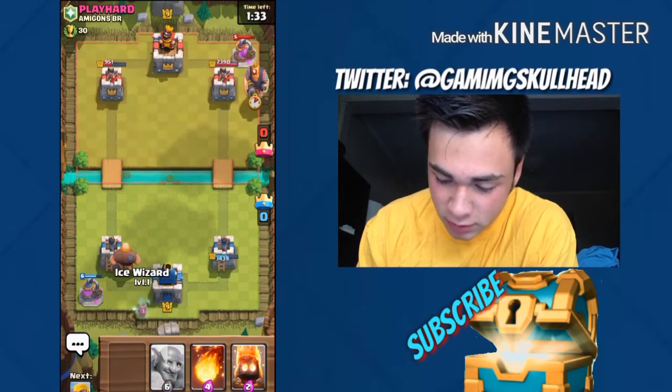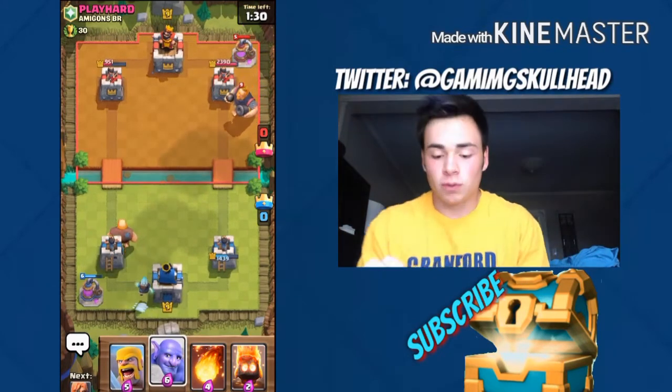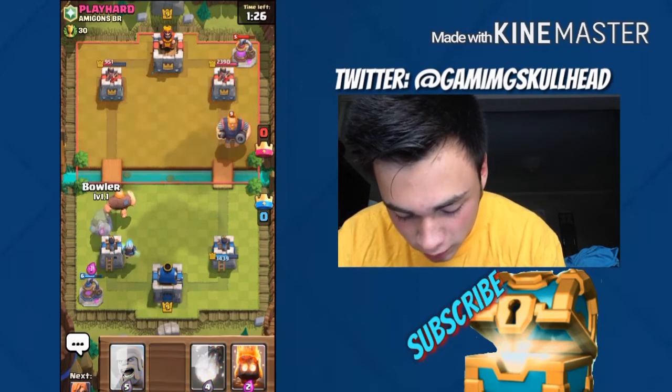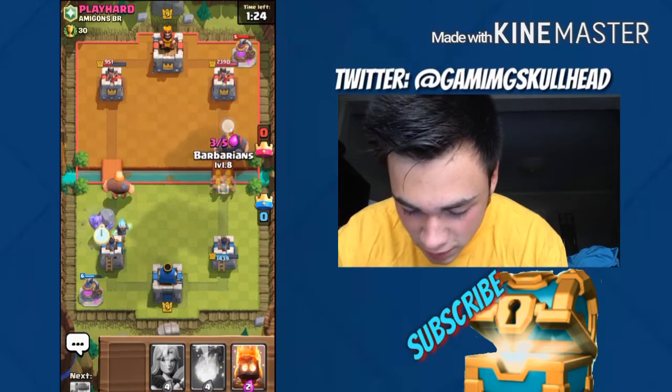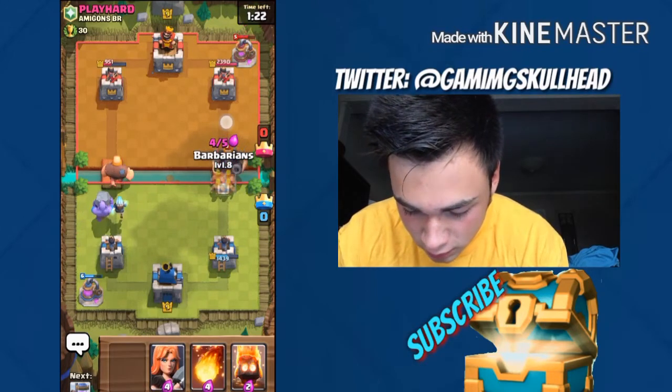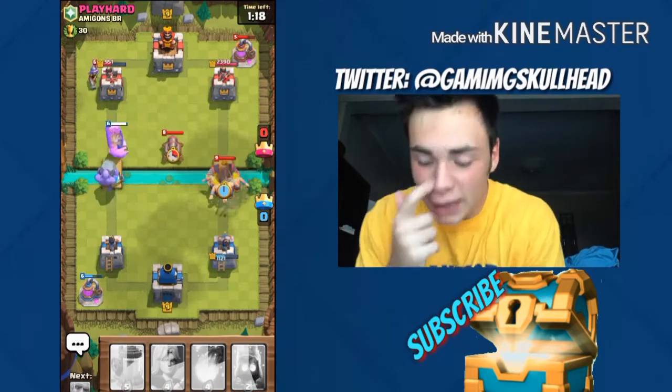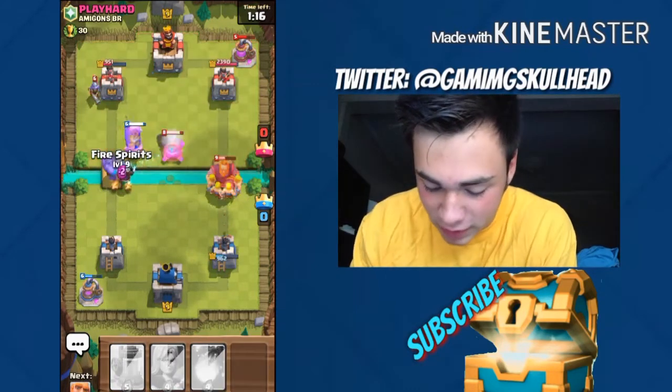I'm gonna be really cheap right now because I know he has his Royal Giant cooked up. So what I'm gonna do essentially is throw my Bowler — it should give me enough time to throw my Barbarians right when I need them. So he's gonna have to counter. Perfect, this is the exact situation I want.